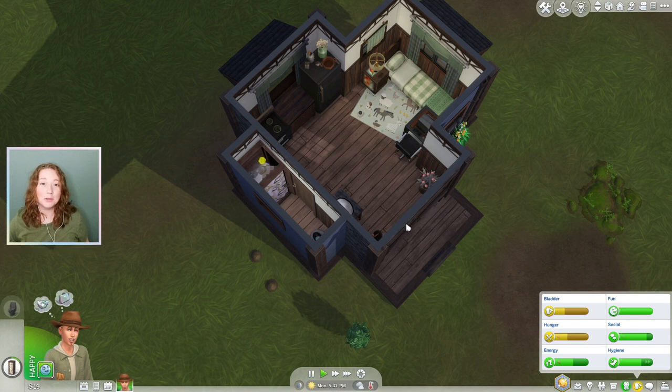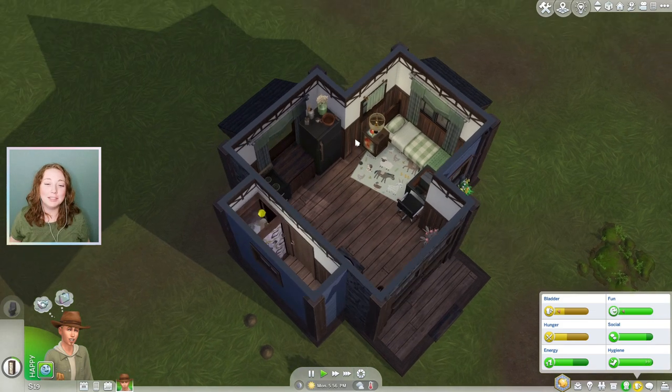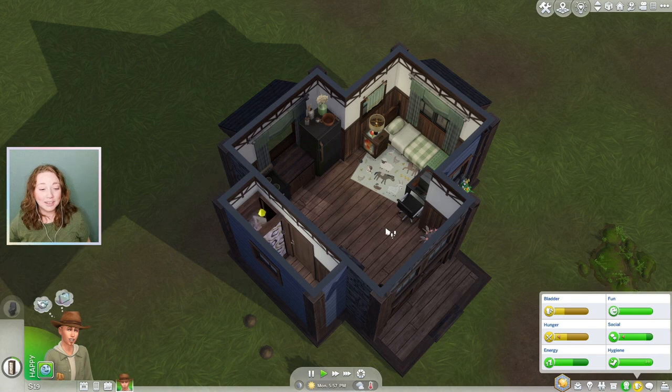Hey guys, welcome back to the channel or welcome if you're new here. My name is Sarah and today we are starting part two of our Legacy Let's Play series, which we are currently in Chestnut Ridge. This is a horse ranch Let's Play series and the goal is to build up this Legacy family and make this beautiful winery, because we are on the 64 by 64 lot. That isn't going very well.